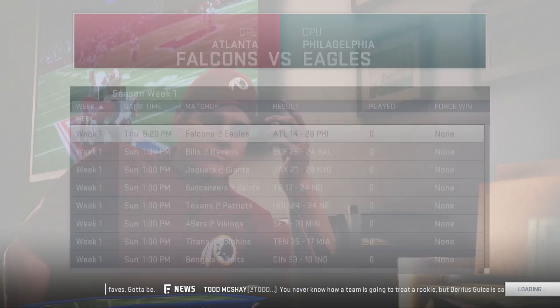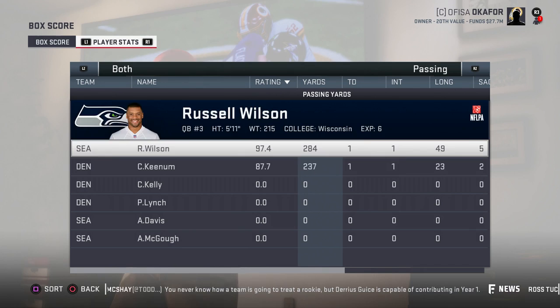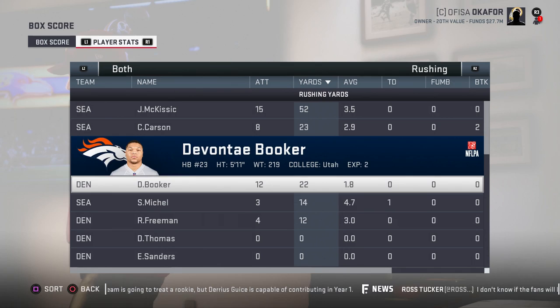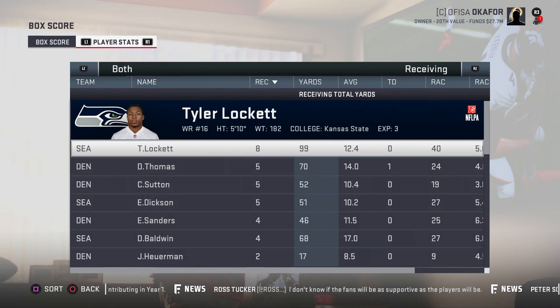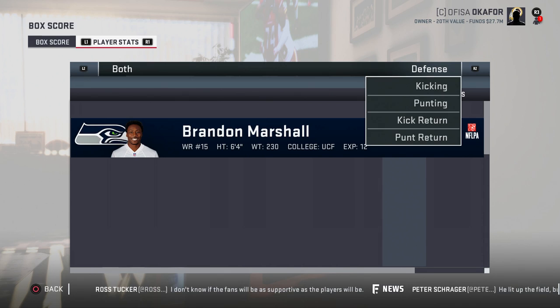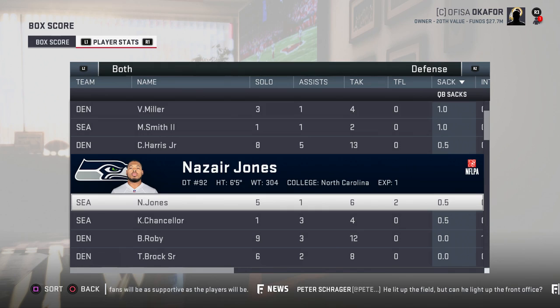Seahawks 18 to 15 over the Broncos. Russell Wilson: 284 yards, 1 touchdown, 1 interception. Case Keenum: 237 yards, 1 touchdown, 1 interception. Sony Michelle got a touchdown in his NFL debut — 3 carries 14 yards. Rashaad Penny still on the roster but not getting playing time. Tyler Lockett: 8 catches 99 yards, Doug Baldwin 5 for 70 and a touchdown, Brandon Marshall — the new Seahawk — also getting a receiving touchdown. Defensively, Barkevious Mingo one and a half sacks. Interceptions by Bradley Roby and Earl Thomas.